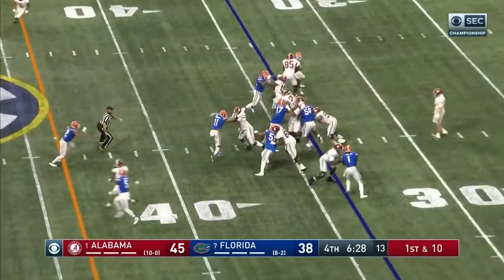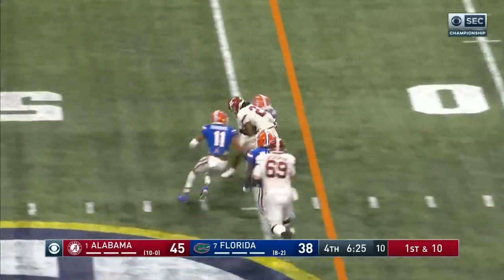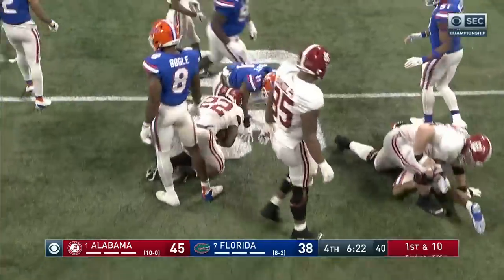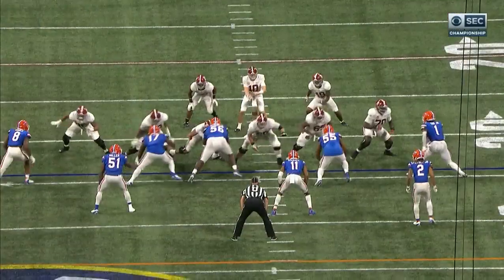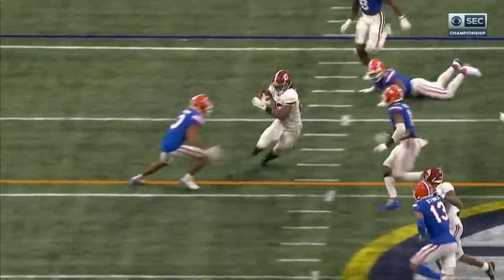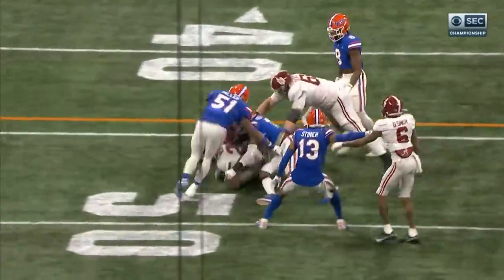He's going to get the handoff here — Najee Harris broke a tackle and goes for about 15. Isolation play, turn around, follow Billingsley — good block inside on the linebacker for Florida that time.